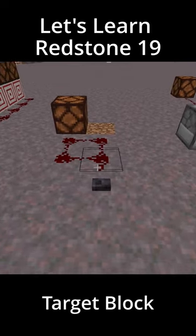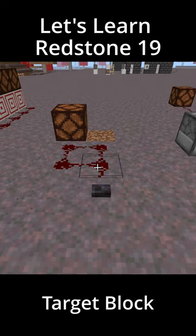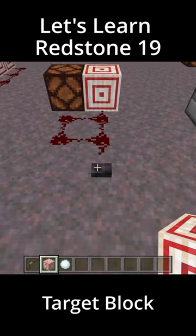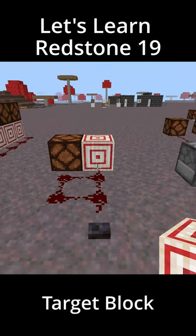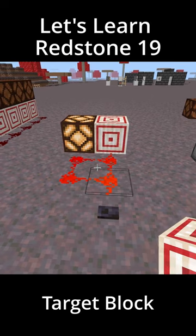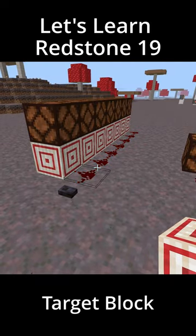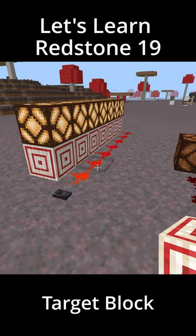The last feature of the target block we're going to discuss is its ability to redirect redstone. Sometimes you just can't get the redstone to go where you want it to. Redstone will connect two target blocks, and they are a solid block in regards to redstone signals. So you can redirect the redstone using target blocks for some tight spaces that would otherwise be impossible.